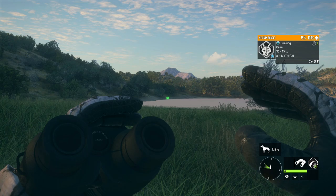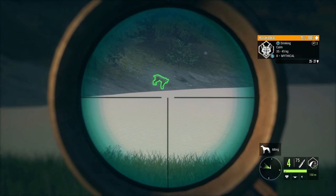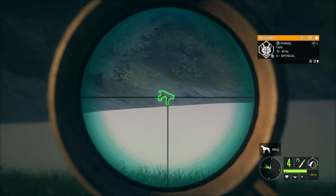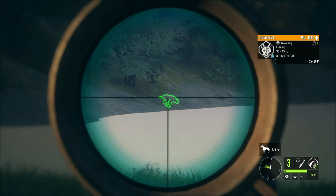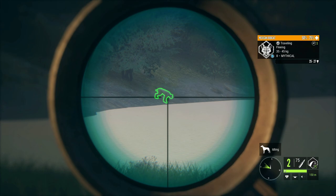We are exactly 150 meters away and this is the max zeroing distance for the 30-30, so let's see how it does at its maximum range. I do want to try out both different types of ammo today just to see if there's any benefit to using the hollow points over the soft points. This is going to be our first shot of the day on a pretty awesome Mexican bobcat.